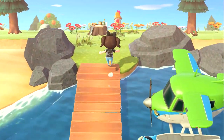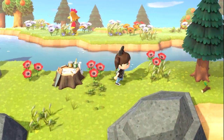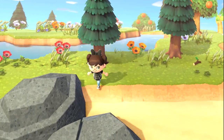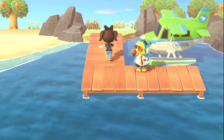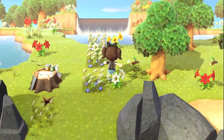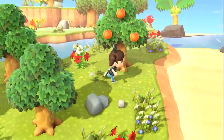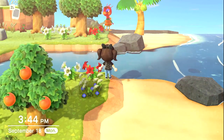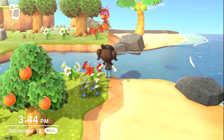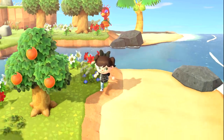Island number four — oh, it's Ava. When I have a farm island, maybe I'll take Ava. I have an idea for a farm island, so maybe that would come up soon. Island number five — oh, Rio. He's super colorful and pretty, but not quite what I'm looking for for the Halloween island.